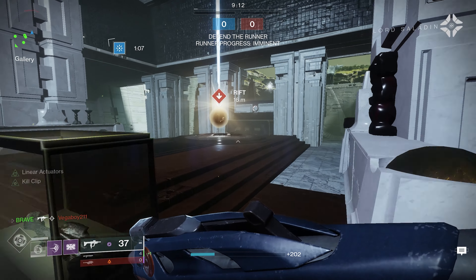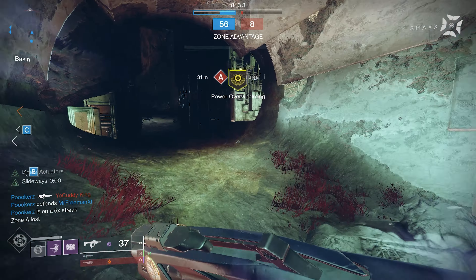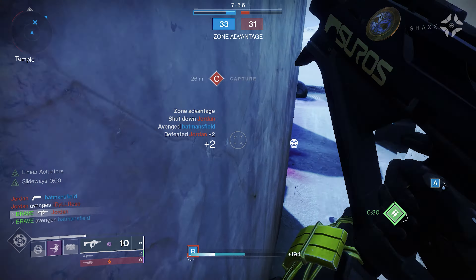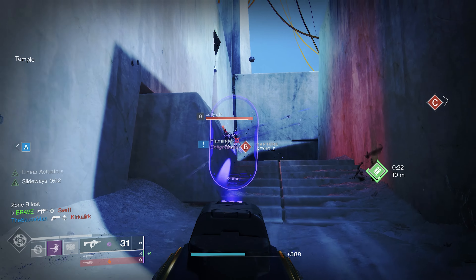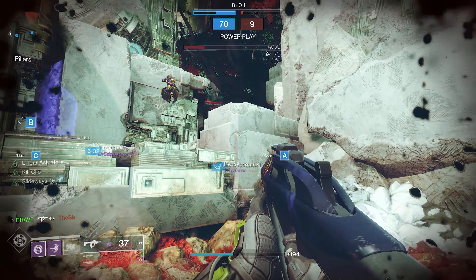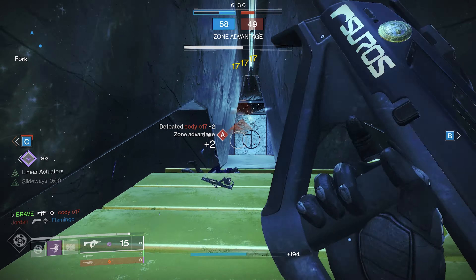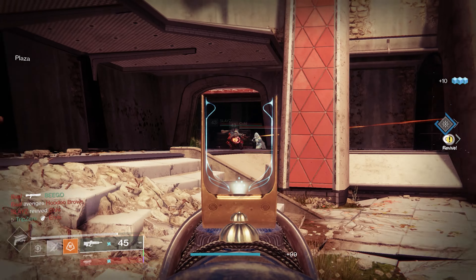Our next weapon caught the entire community off guard — the Iron Banner submachine gun, the Hero's Burden. It's acquired by ranking up with Lord Saladin, after which players can focus engrams for more chances at their god roll. Unlike current 900 RPM SMGs, the Hero's Burden is a 900 RPM adaptive frame. It may lack in lethality, but perk combos like Zen Moment and Kill Clip make it very effective. For max range, Iron Reach gives 22 meters before damage drop-off, though at a heavy cost to stability. Iron Banner might be worth it just for this SMG.